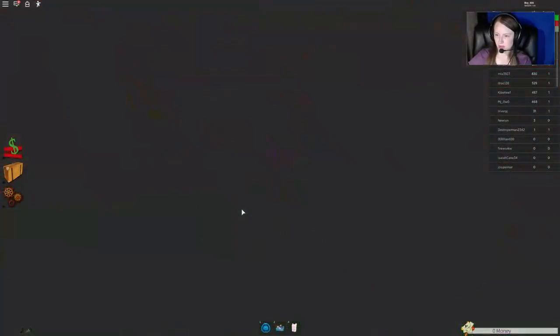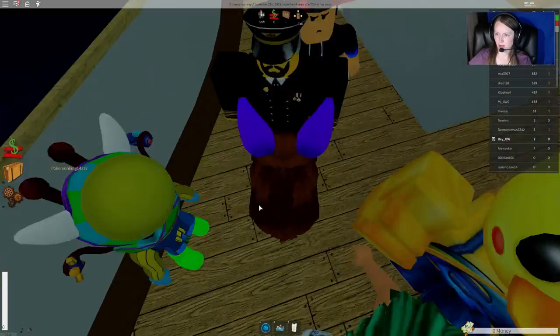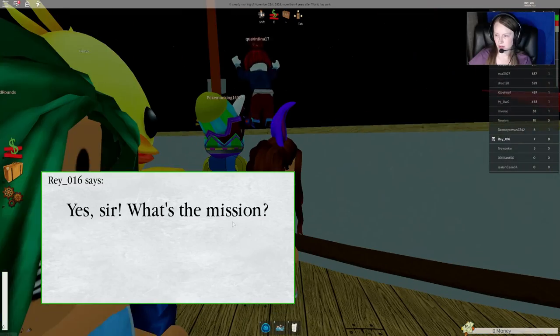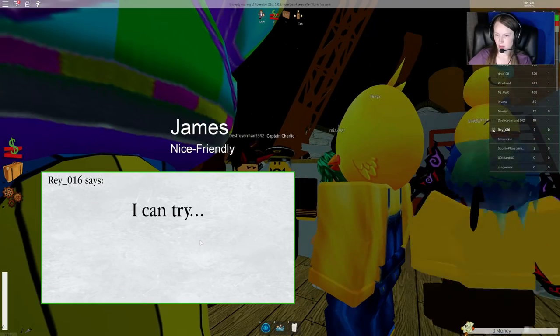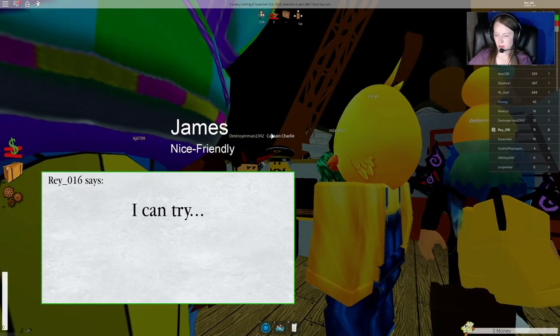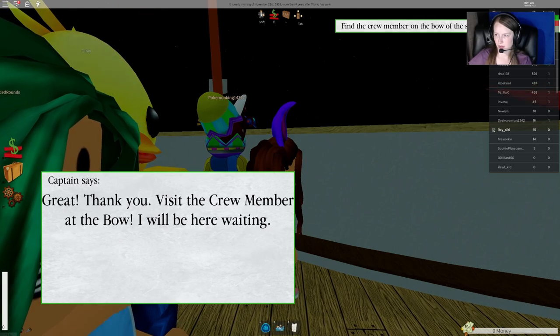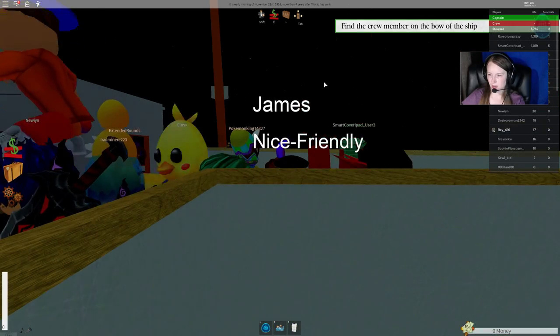Let's go ahead and zone in. Let's talk to the captain and ask him about the mission. It doesn't really matter what you say to him. It says find the crew member on the bow of the ship.